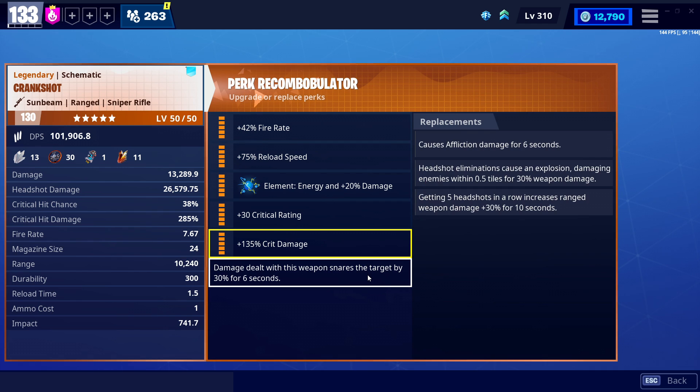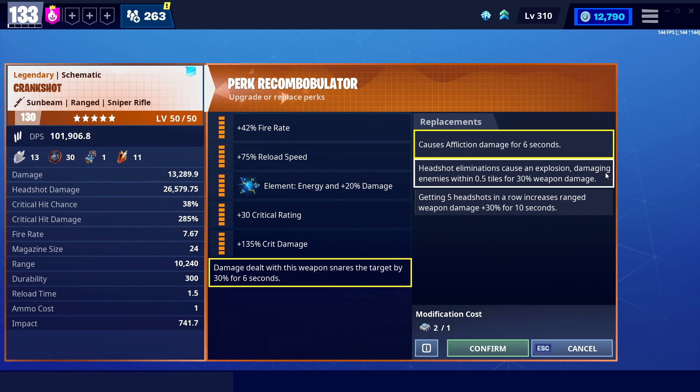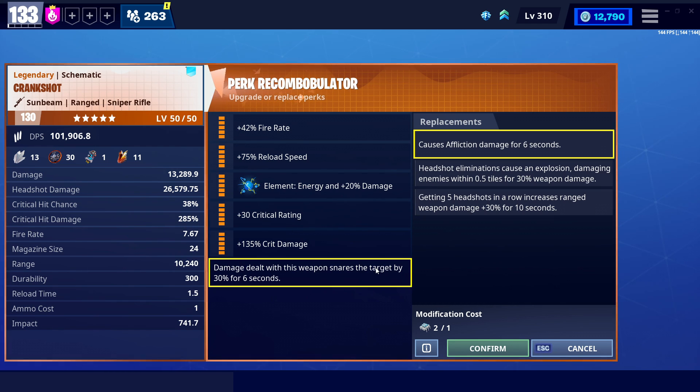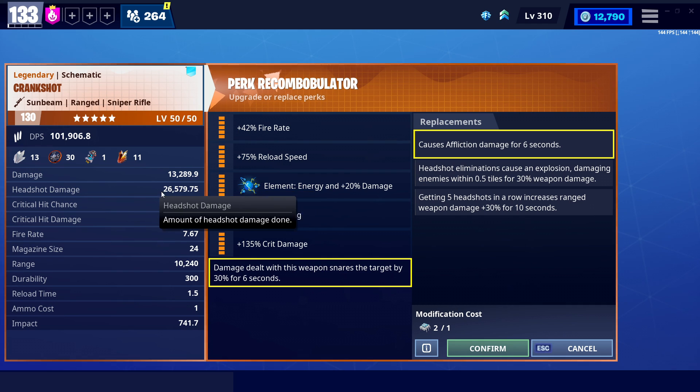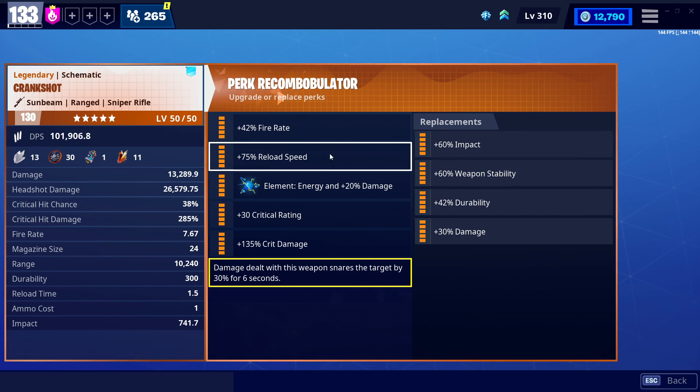Now, the perks on this thing are a little tricky. For the 6th perk, I don't really think it matters. Affliction is a little bit of extra damage. Headshot elimination causes an explosion, which actually makes a lot of sense. It doesn't really make a ton of sense to snare enemies if you're freezing them with Zenith. I don't really think it totally matters what 6th perk you have on this, but the headshot-elimination-causes-explosion is probably the most useful for a sniper because I do highly recommend aiming for the head anyway. Because, of course, as you can see, it has a 2x multiplier, so you'll essentially double your damage just by shooting for the head.